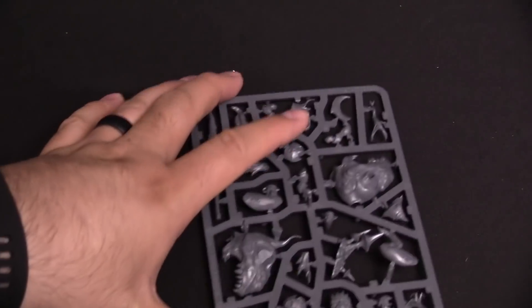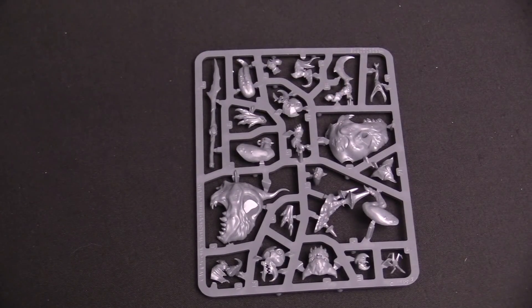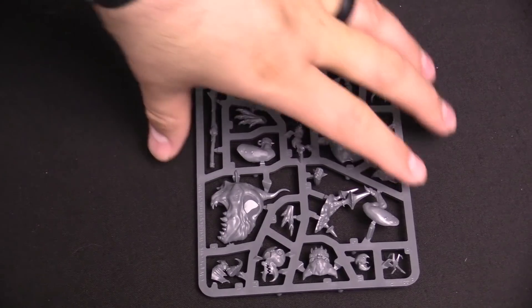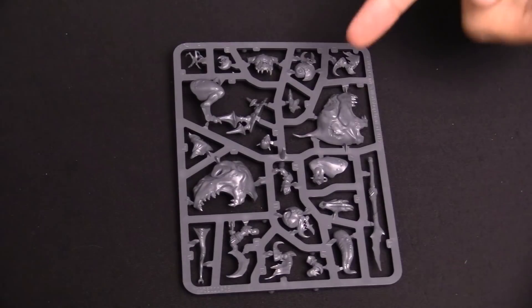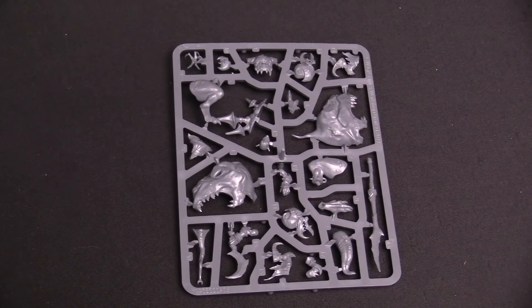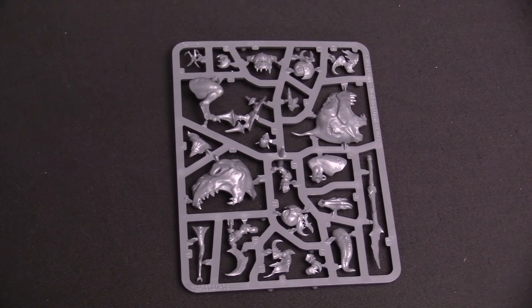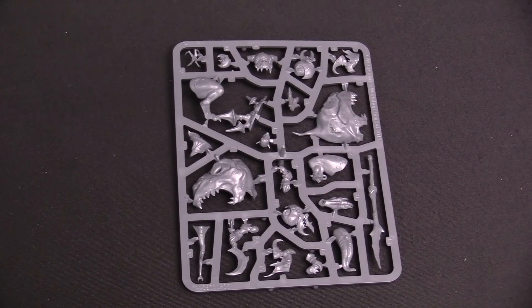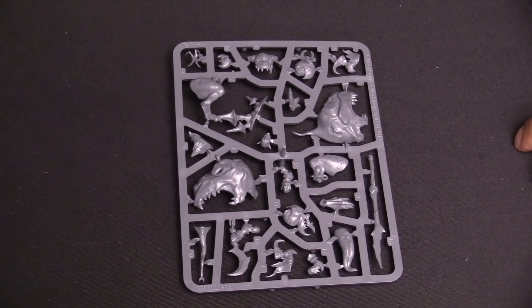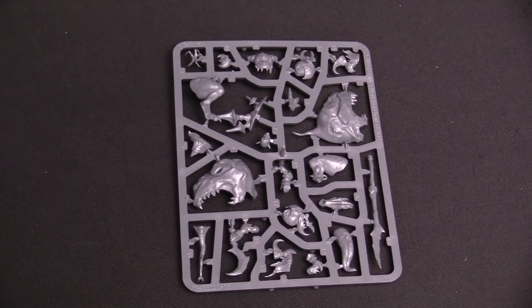Look at that detail — this is really cool. There are two things I love so much about this: the faces of both the Loon Boss and the squig are just amazing, you can see where he's going. But also, look at how tiny his legs are — like little chicken legs. And this spear is really cool looking.